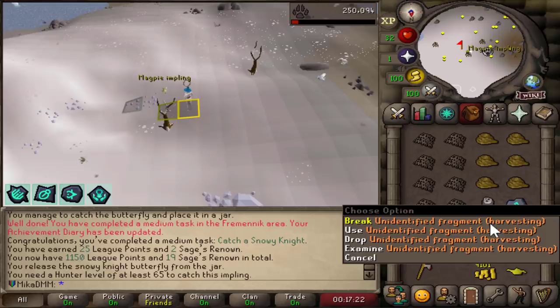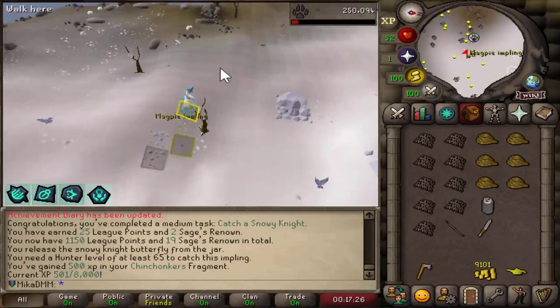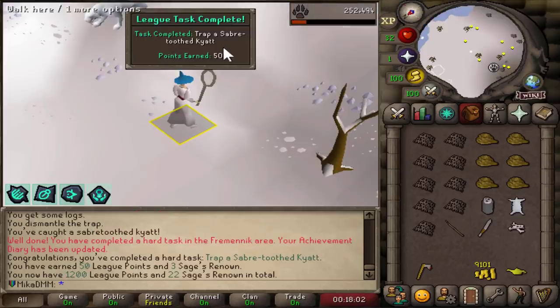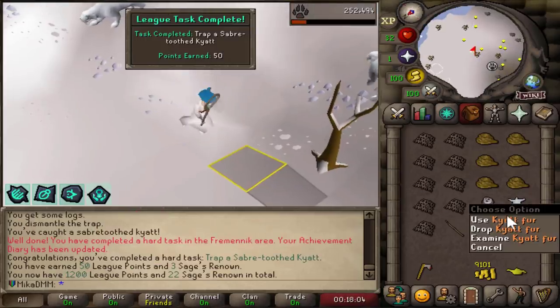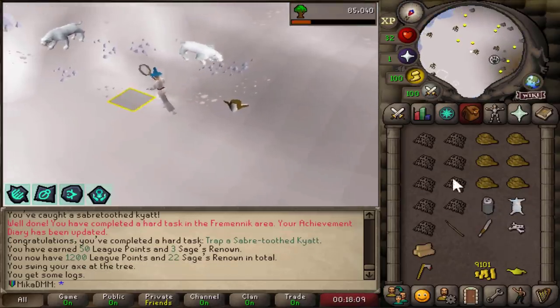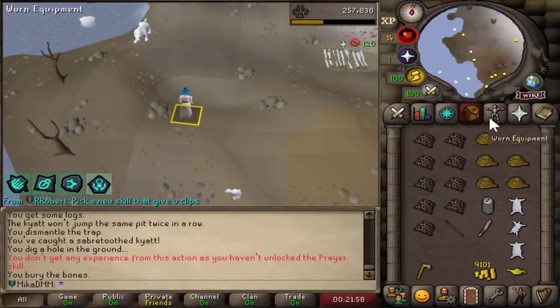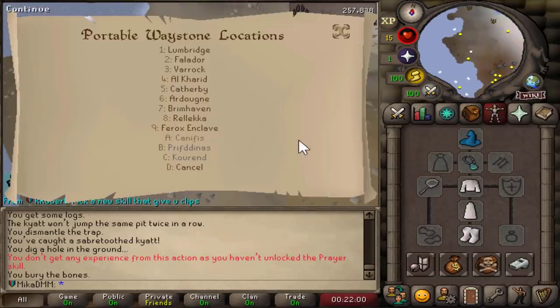We now have 59 hunter. I also just got this harvesting relic — Chinchompers increased experience, very cool. Trap a sabre-toothed kyatt was a task, but I believe if I make the fur that would also be a task. So let's go ahead and get a couple of these — three of those should hopefully do it. Let's go to Varrock and create the armor.